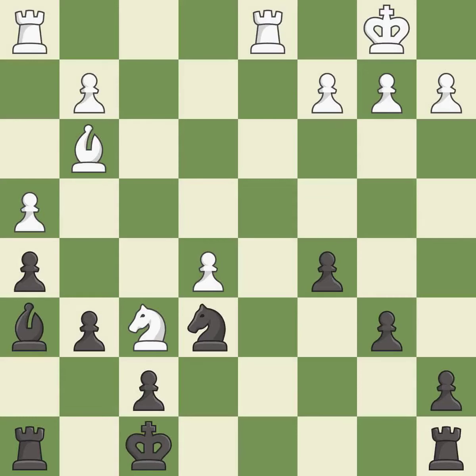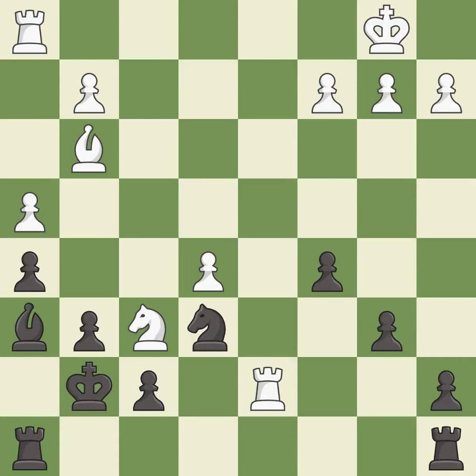This steps away from the checking knight — it is best. This activates a rook by getting it to the seventh rank and also restricts the opponent's king — it is best. The rooks can see each other now, allowing them to provide mutual defense — it is best.